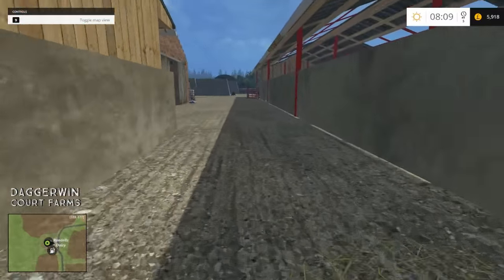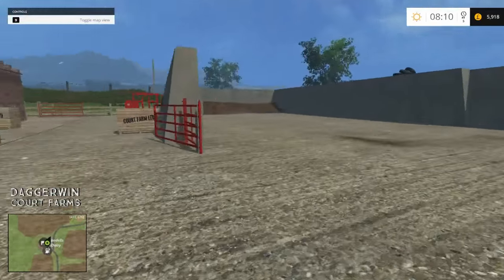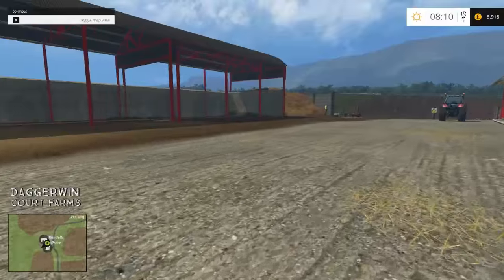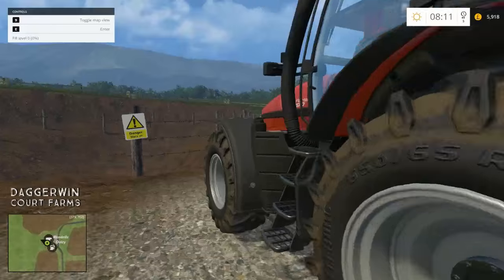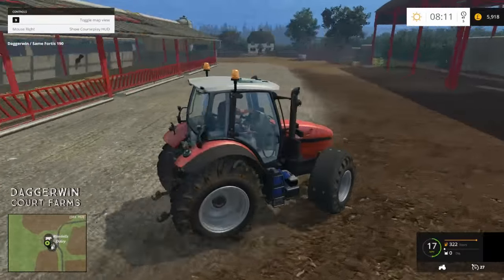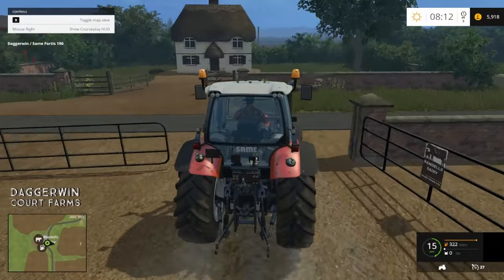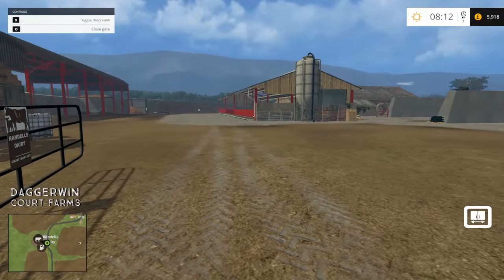I don't think there's any sheep here — it is just cows. I like that one, good looking farm. And there's some seed as well. The concrete pad here is good as well, because it can get really boggy in the winter. We don't really need to shut the gate for the cows escaping — more for security. So let's continue.